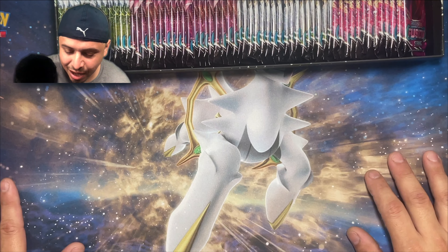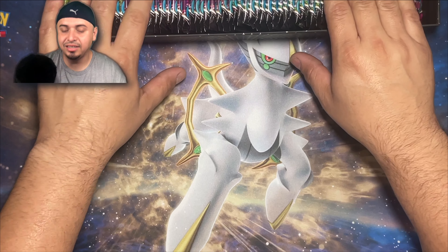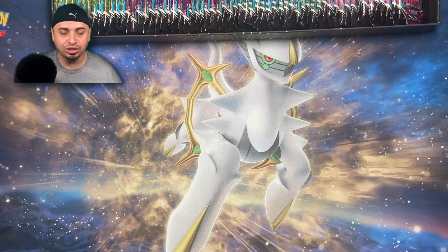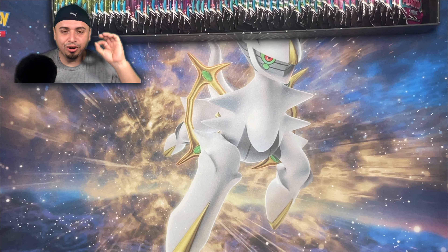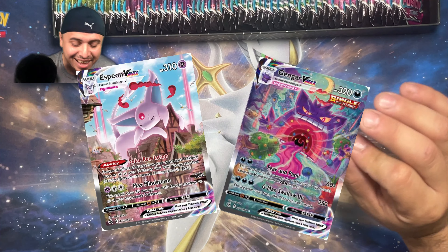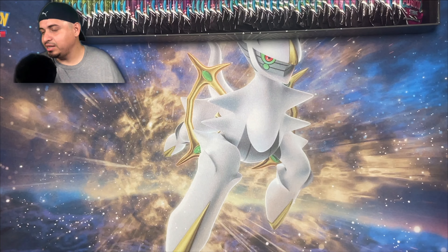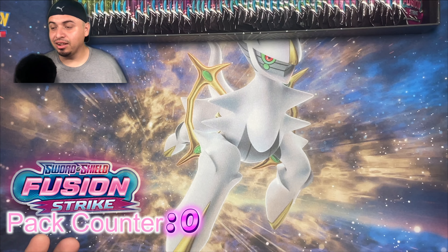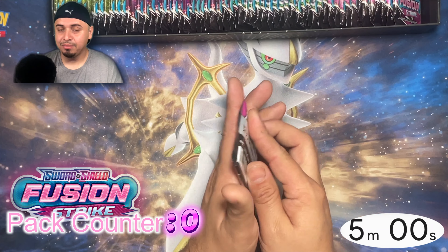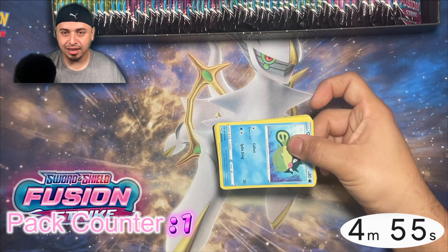We get a five-minute timer on screen. We're going to slide these up a little bit so you can still see the packs. What are we looking for? We're looking for an alternate art Espeon or alternate art Gengar. Either one of those are going to be amazing pulls. But let's see what we can get. We got five minutes on the clock. Ready, set, go. I'm not going to be doing much talking — I'm pretty much just going to be opening the packs as quick as I can.